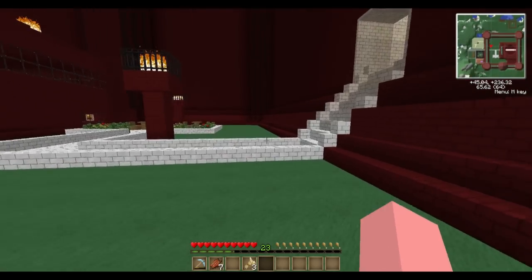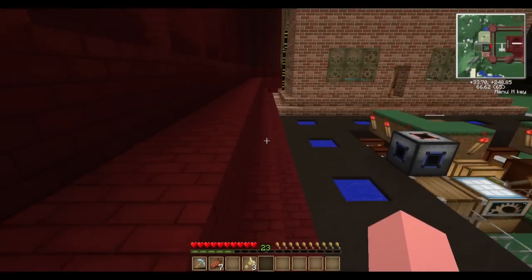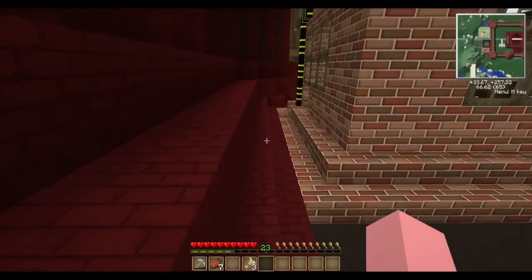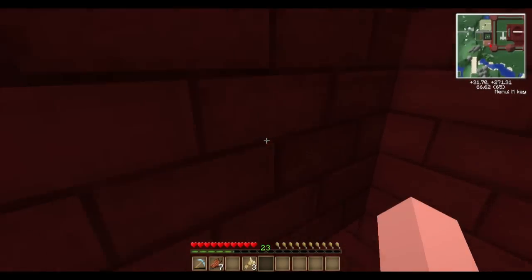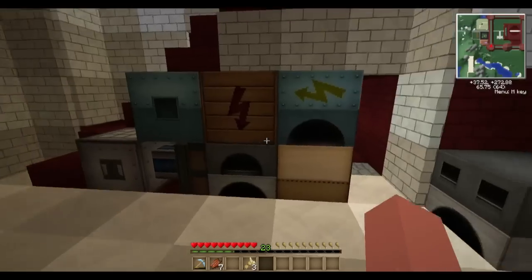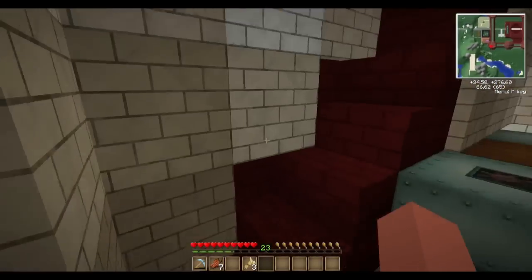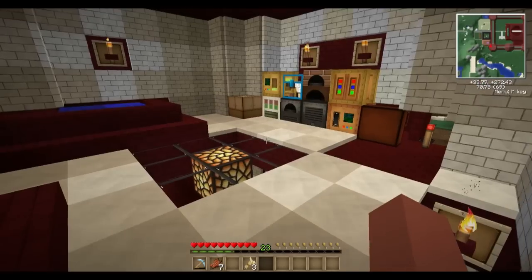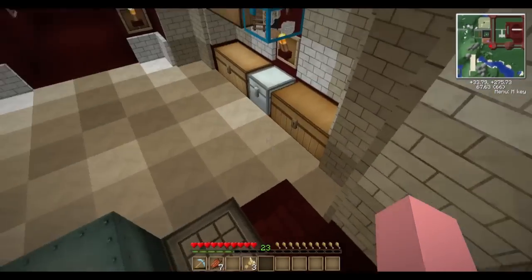We do happen to have a rolling machine back over in our base. I made myself a nice little secret entrance, and I need to hook this up and rig it with pistons. Where are my rolling machines? Is this a rolling machine? No, this is not a rolling machine. Where is my rolling machine?